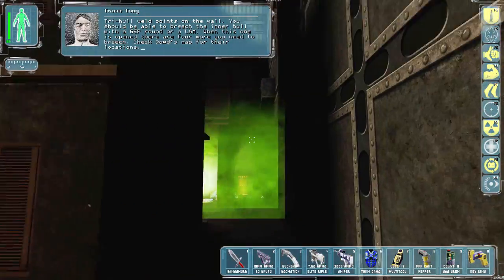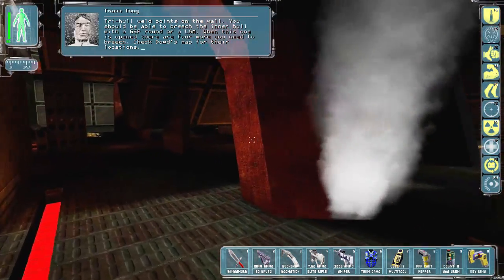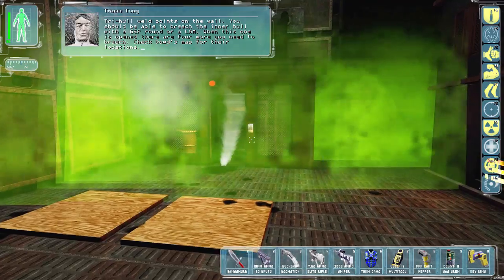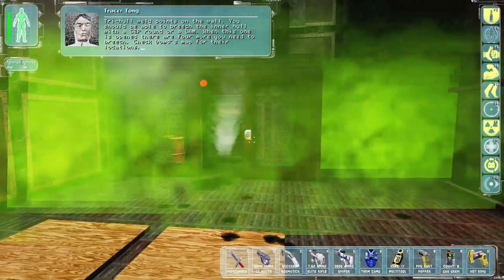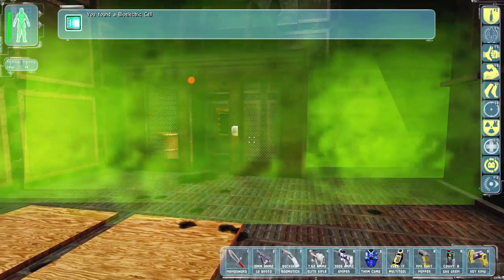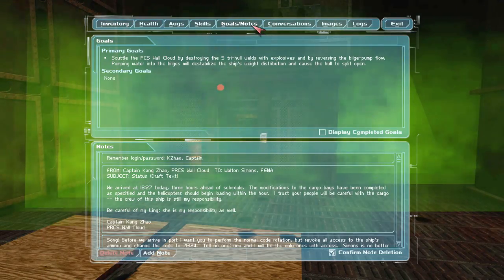You should be able to breach the inner hall with a LAM round or a lamp when this one is opened - there are four more you need to breach. Check Doubt's map for their locations. Wait, was this it? Did they move it?